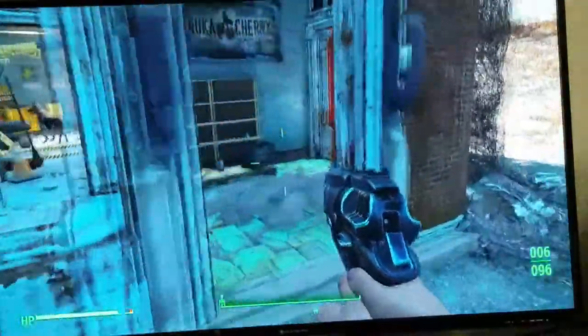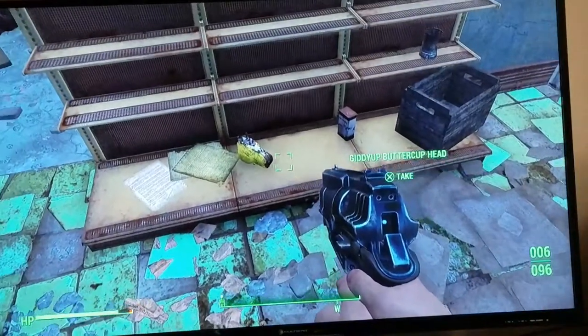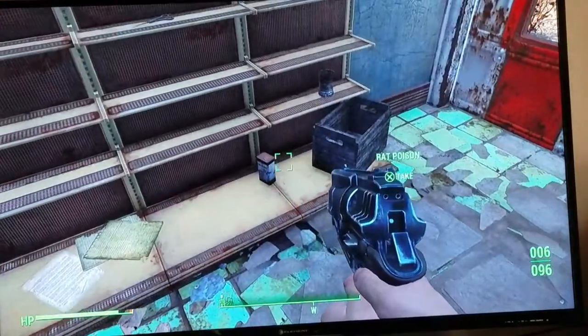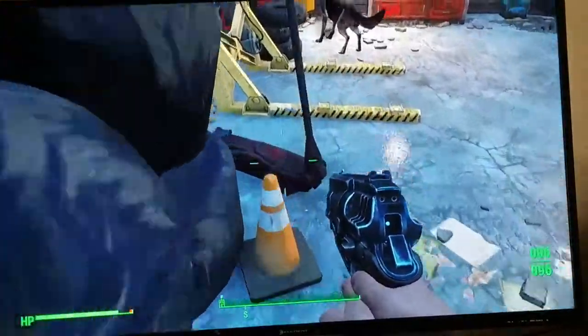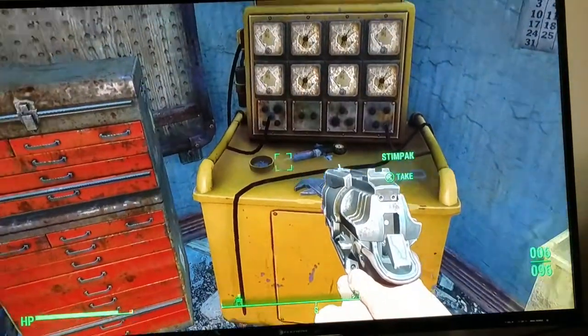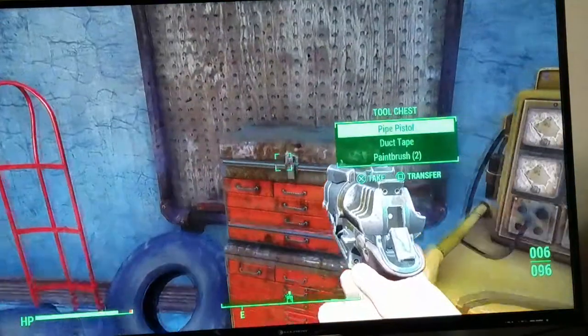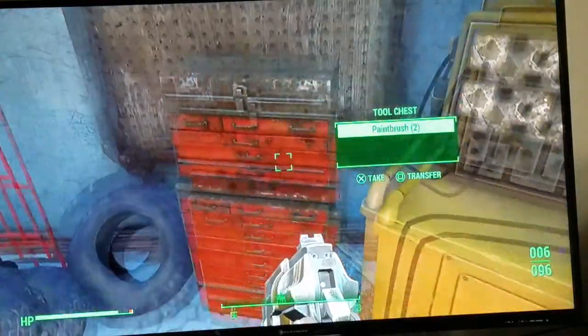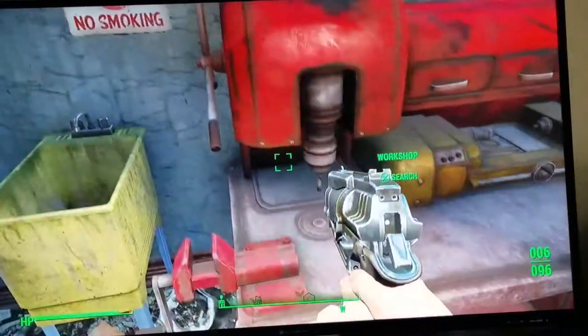I'm coming — yeah, look, there's a ton of stuff in here, including rat poisoning. He mostly finds really helpful items like stimpacks and ammo.